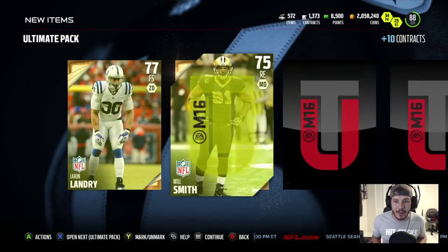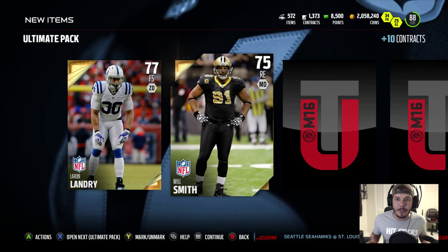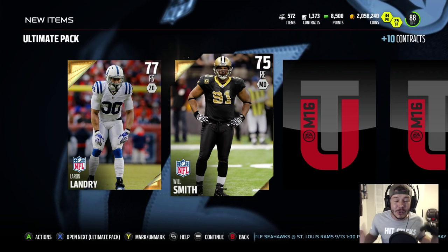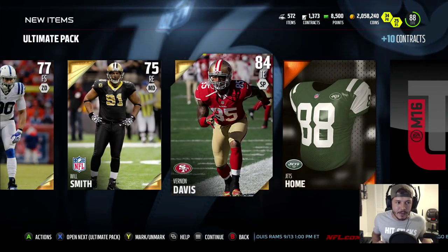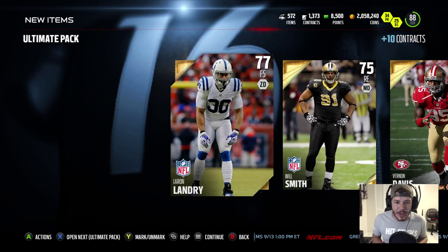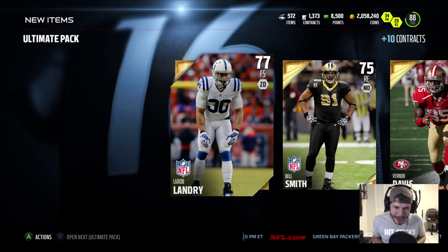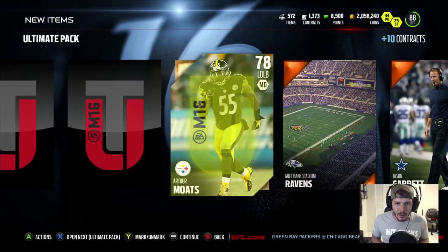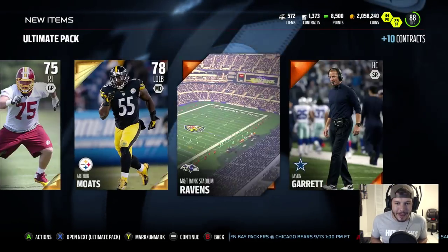All these gold cards sell for a ton of coins. I've got 572 items in my binder — I'm going to be selling so many cards. Vernon Davis — definitely a good pull. Leron Landry, check this guy out: 98 hit power. Absolutely insane. Where's that legend? Torrey Holt, where you at Torrey? Got to just finesse him out of the pack, got to reel him in like you're fishing.